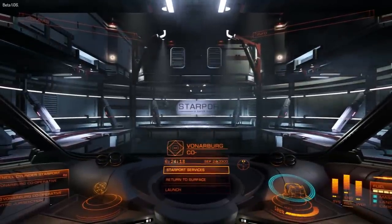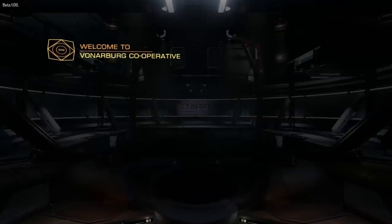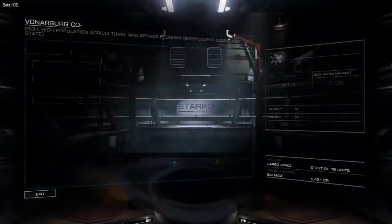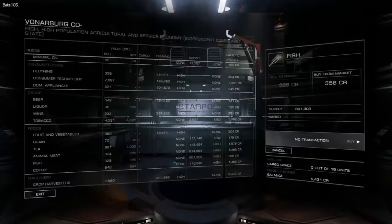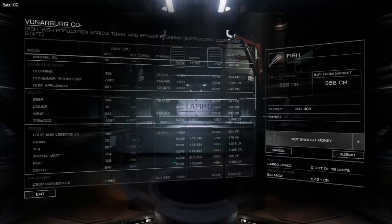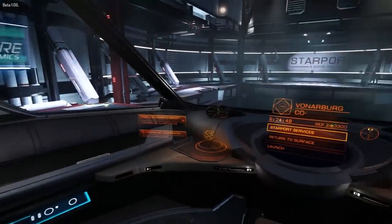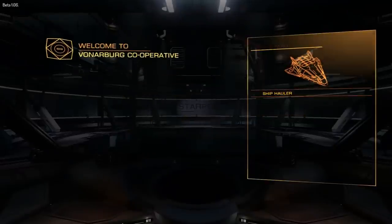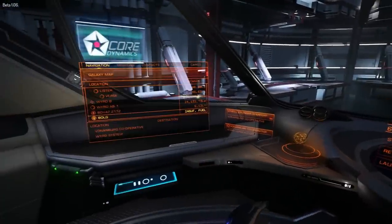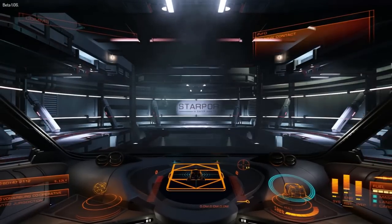According to Slopey's calculator, we can afford about 13 units of fish, which will net us a seven grand profit at BD 47 or whatever. So fish is where it's at, apparently. Oh my gosh, we can carry more than that - that would pretty much max us out, but it's not going that far so I'm gonna risk it. It looked like I only had 61% - oh, credits! I thought it was saying hull, and I was like: what? I just got this thing.